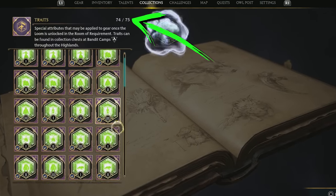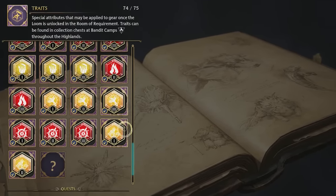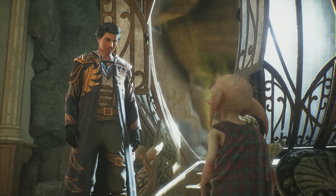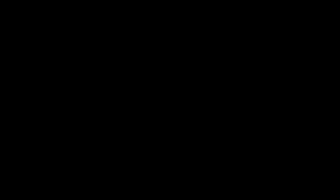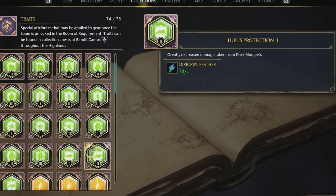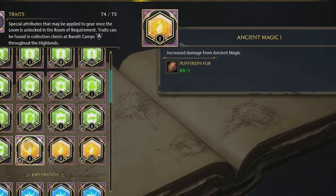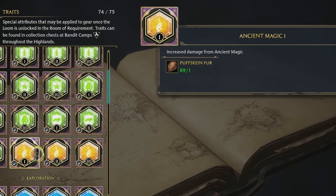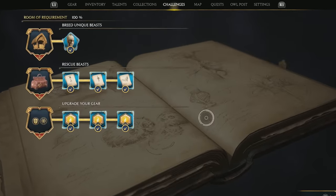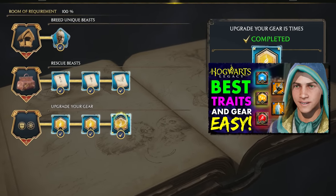There's a total of 75 traits in the game — 25 different ones with 3 tiers each — and they're obtained 3 different ways. You'll get the Scorching 1 trait from doing a main quest called The Elf, the Knapsack, and the Loom with Deek the House Elf. An additional 24 traits come from completing challenges in your field guide. Each of the combat series challenges will give you all 3 tiers of the different defensive traits. You can also get the Ancient Magic traits by completing the gear upgrade challenges in the Room of Requirement card. The Ancient Magic trait is actually a pretty good one, and I showed a really easy way to get the tier 3 version early in my trait farming video which I'll link below.